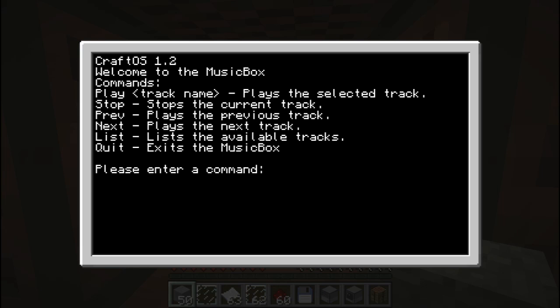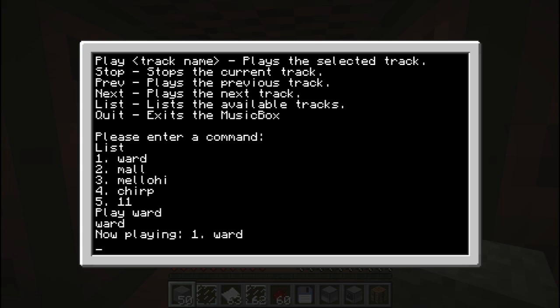So what you can do - you put your discs in them and they'll play the music. I can do 'list' and it gives me a list of all the songs. Then I can choose which one to play - let's play Ward. Yeah, I like this one. This is pretty cool - look at that.